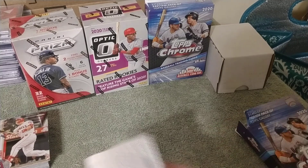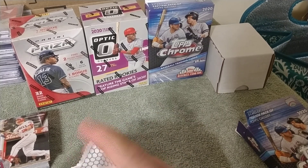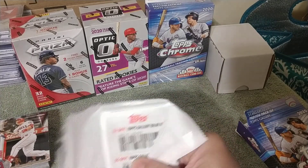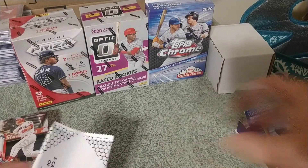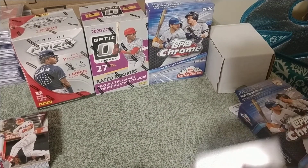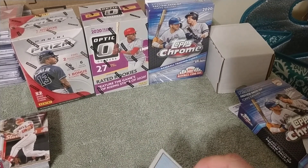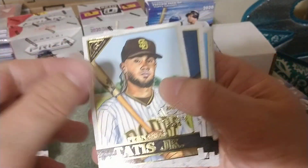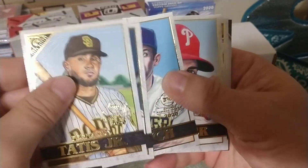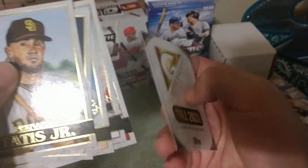I almost forgot the gallery preview pack! Nice if they had like unannounced autographs in the preview packs, because of some of the names I've seen in this product — yeah, some of those autographs would be quite nice. We lead off with a Tatis Jr., followed by an Aaron Judge, Christian Yelich, Bryce Harper, and Juan Soto to round it out, plus we have those coupons — two dollars off a value box and five dollars off a monster box.